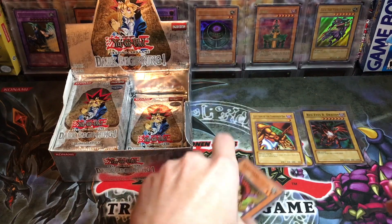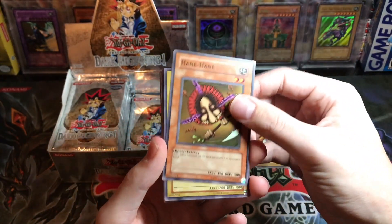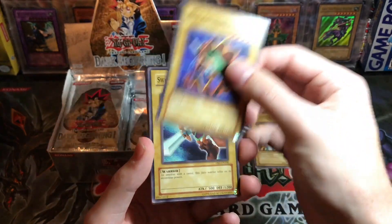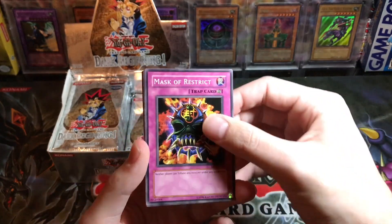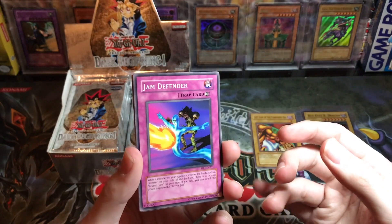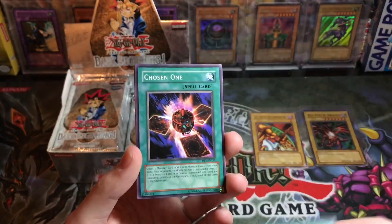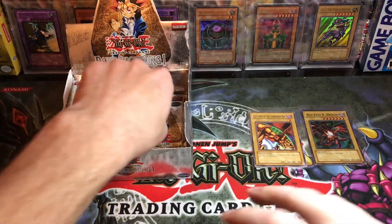The coolest part about this is every single card is old school and nostalgic — Hane-Hane, Gradius, Kazejin. Red Archery Girl, Swordsman of Landstar, Mask of Restrict, Jam Defender — classic. You don't have to do a voice because that's Strings and he doesn't talk. Light Force Sword, Reign of Mercy, and Chosen One. This set definitely goes through LON.